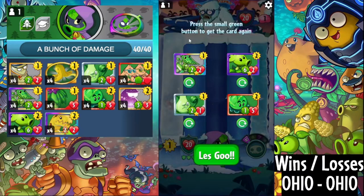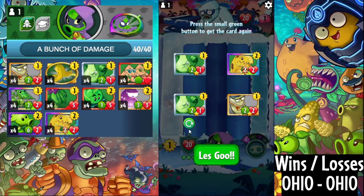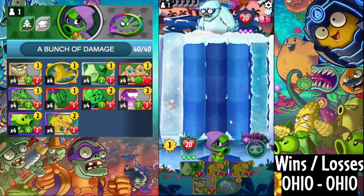Okay, so we have Llama Pluridon. I think we get rid of this. Admiral. B-Rex. I'm looking for Umbrella — Umbrella, maybe? No umbrellas. Unfortunately no Umbrella Leaf.